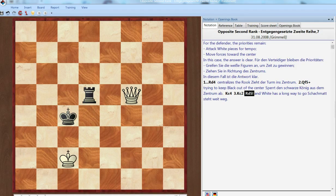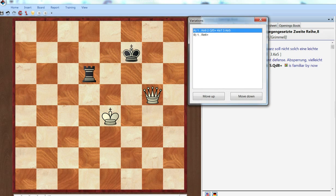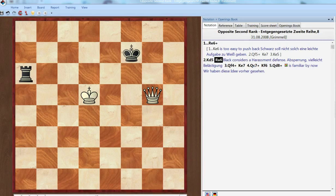Call it a draw — white has a long way to go here. If the defender is to move, gain tempo by attacking white pieces, moving toward the center. Unfortunately, it's a little too easy to push him back, so it's probably better to go ahead and give this check. He's going to go that way, so we're starting to consider a harassment third-rank kind of defense here. White doesn't have to immediately dive into that, but in the end it's kind of hard to avoid.